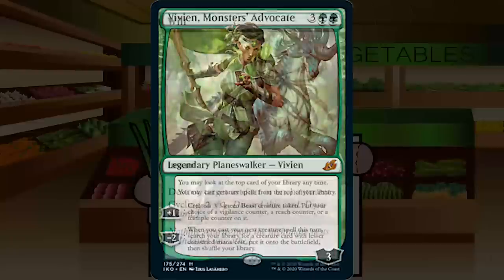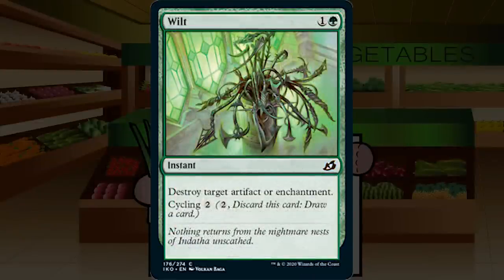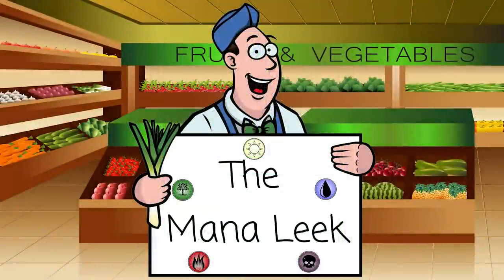Our final green card is Wilt — 1G instant at common, destroy target artifact or enchantment, cycling for 2. This is Naturalize with cycling, which is strictly better. You can main deck this if you need a slot — cycling is relevant when you don't have a target, and you can side it out later. When you do have those targets, it'll feel great. C-. Overall, green looks big, stompy, rampy, and fixer-heavy. I'm going to play a lot of green to try to get into those three, four, five color decks.